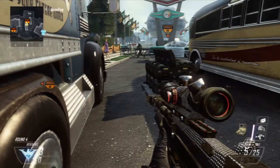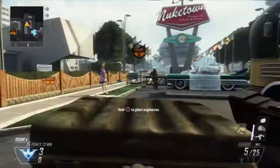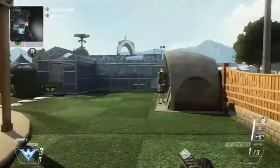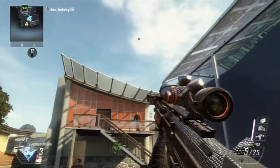Hey guys, what's up? It's the doc here bringing you search-and-destroy bomb spots on Nuketown, because Treyarch just decided that they wanted to put in the new Nuketown for everybody. So I've been getting it a lot in my search-and-destroy lobbies and I thought it'd be cool to find some bomb spots that weren't up close, but fairly far away for the new Nuketown, because it's not that big.